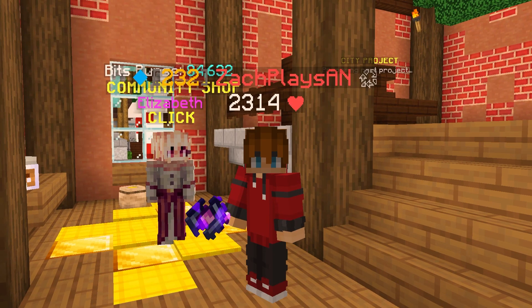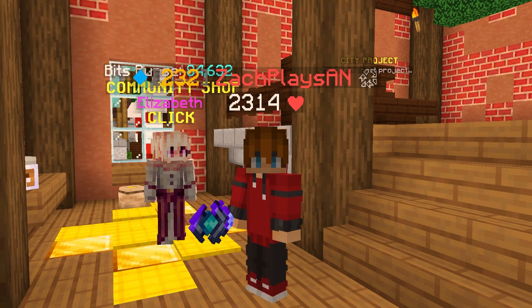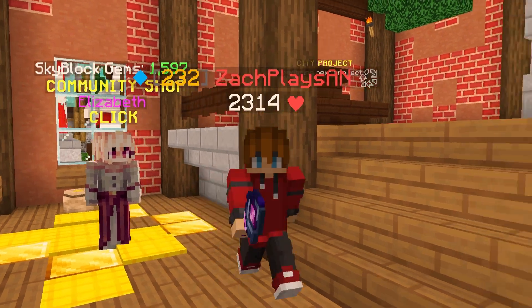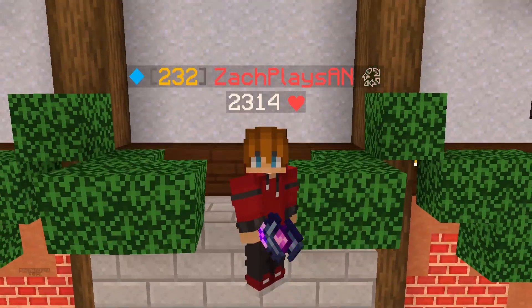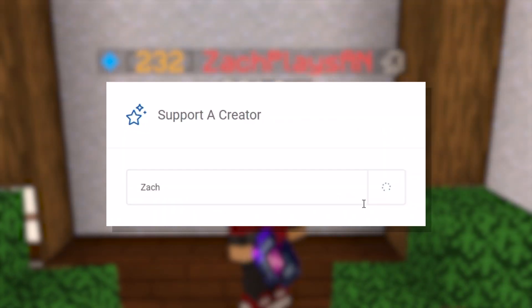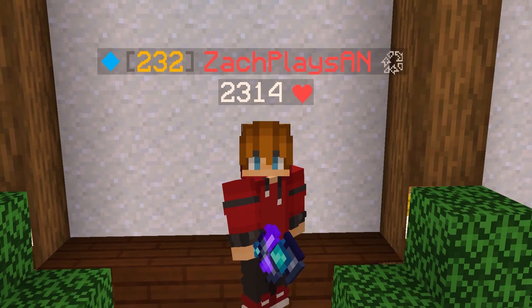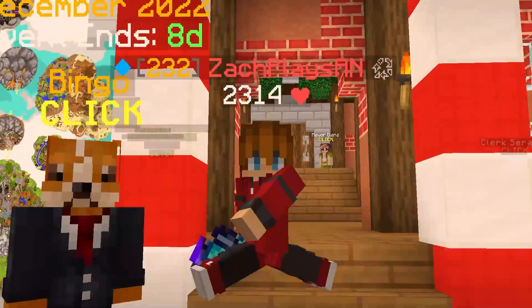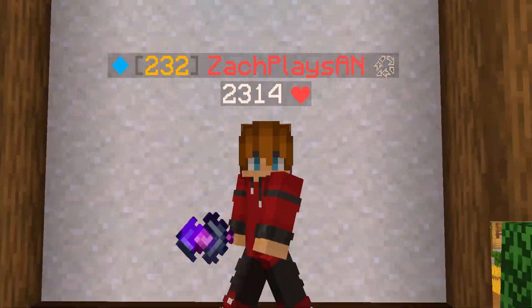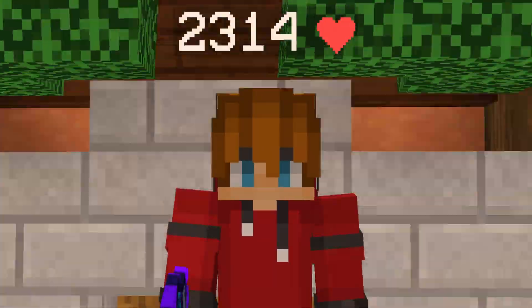Before we get fully underway, if you do find yourself checking on the Hypixel store, there's currently a bunch of holiday sales going on — seriously like the best time to be buying something on the Hypixel store. Don't forget to use creator code Zach on checkout, that is Z-A-C-H, for an extra 5% off on top of all those amazing sales. I do greatly appreciate all your support, and without further ado, on to today's episode.